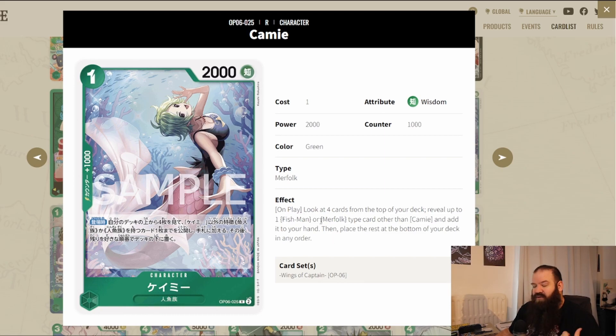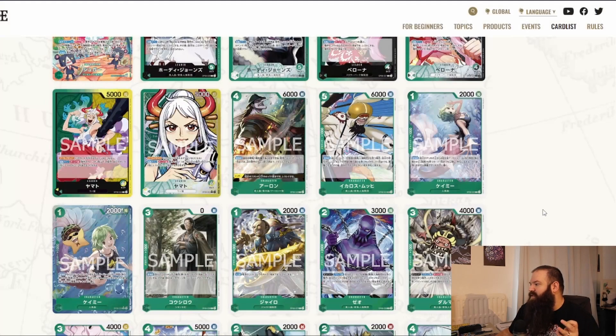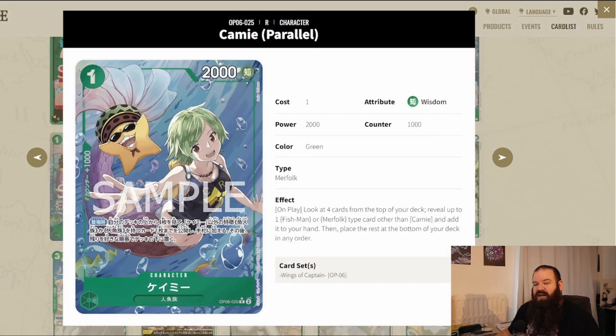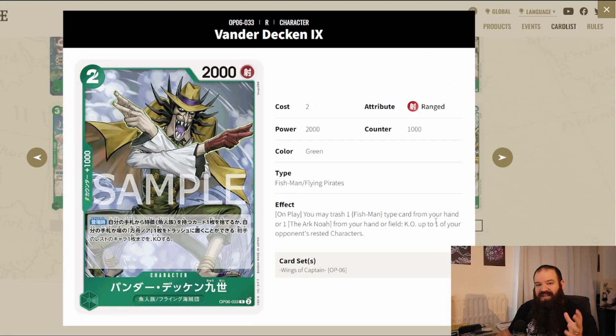Kami is also interesting — she's the searcher for Fishmen and Merfolk. On play, look at four cards from the top of your deck, reveal up to one Fishman or Merfolk type card other than Kami, add it to your hand, then place the rest at the bottom. She has a 1k counter but no trigger — a bit of a shame, but still useful. She also has a cool alternate art.